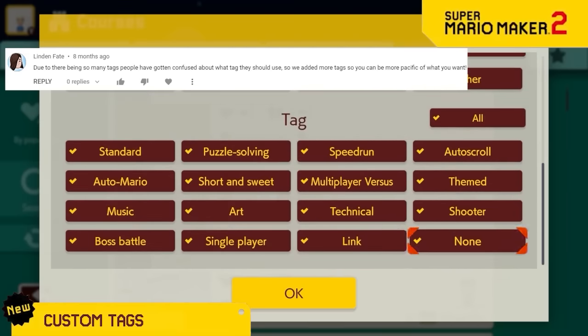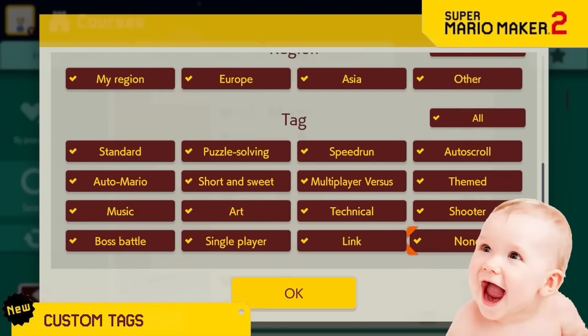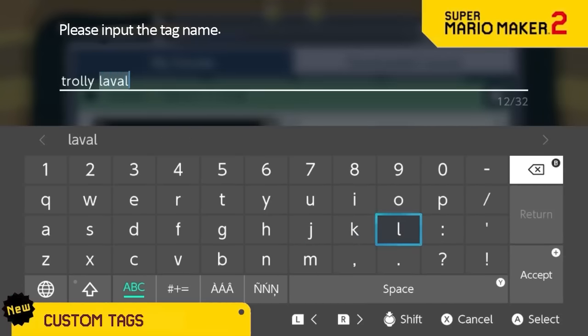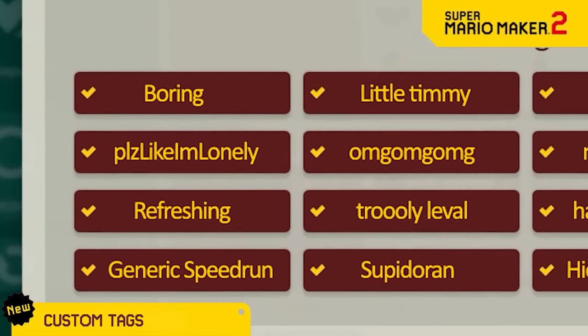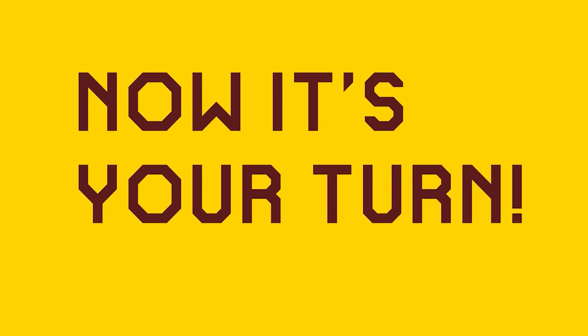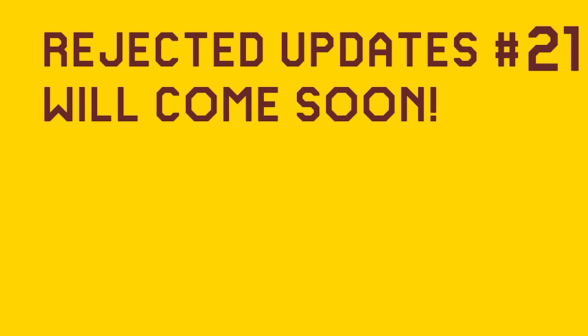We've all been in the detailed search and thought this needs way more tags. So we're now letting you create your own custom tags — now you can type any tag name for a level that you want and give it as many tags as you want, and all those tags for every single level will show up when you do the detailed search. We know you'll love the millions of super specific tag options. Now it's your turn! Be sure to comment your own rejected ideas, and it might be featured in a future video.